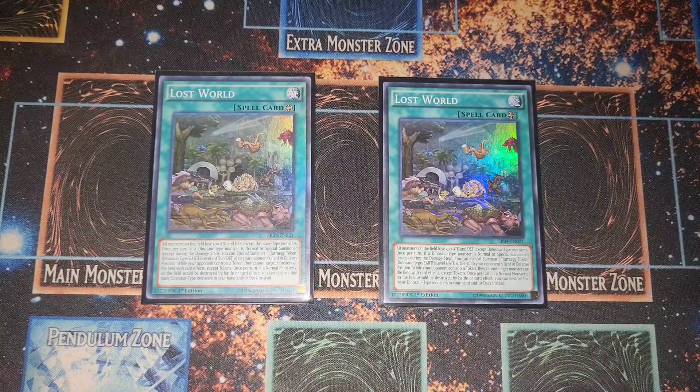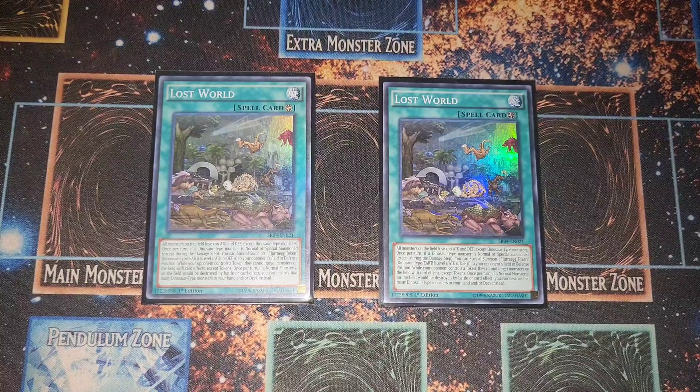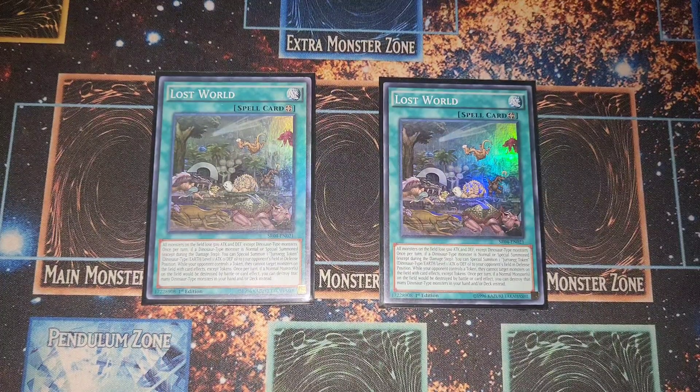Two Lost World — we're not running Terraforming. Lost World is not as good this format because giving your opponent a token is just giving them resources that a lot of decks use nowadays. It's still a great card and still good enough to run at two to get combo lines going. You can bump it to three and run Terraforming with it, but two was enough — I never really missed it when I didn't see it.